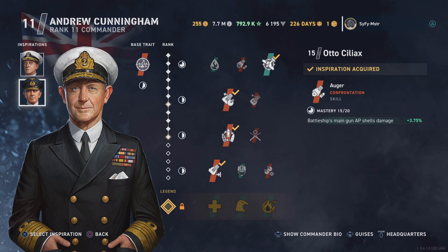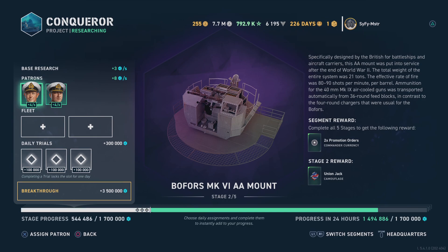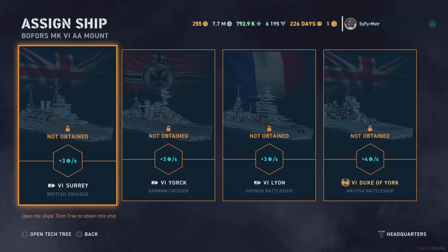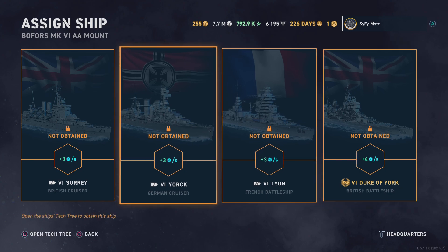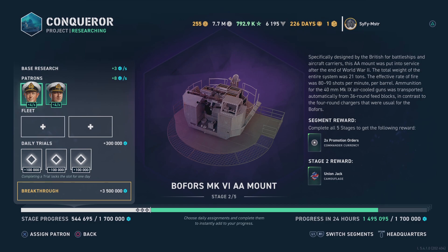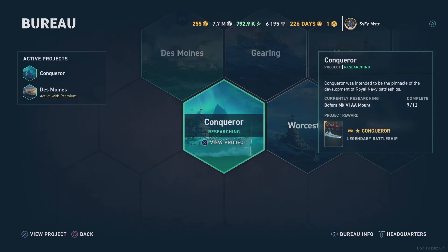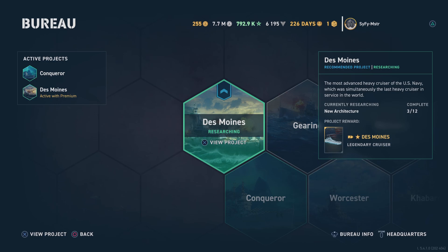Now we go back and assign the captains. I now have two captains providing four points per second, and it's going to take me less than 24 hours to complete this section. Under daily trials, these are the ships I'm trying to get so I can add them to my roster as well — tier six ships. I just wanted to explain the captain portion for now and can go into explaining the ships at a later date.